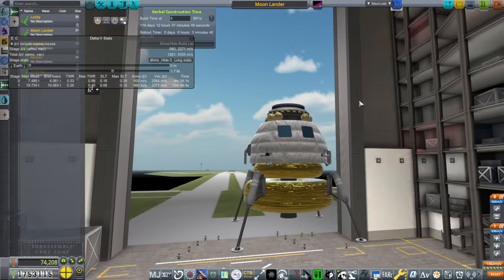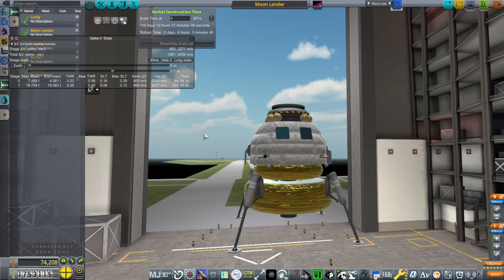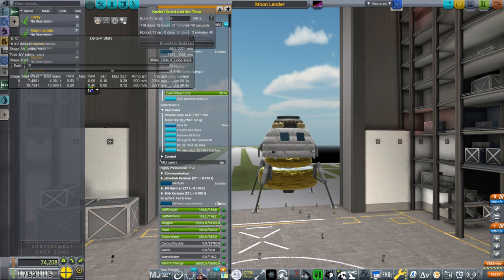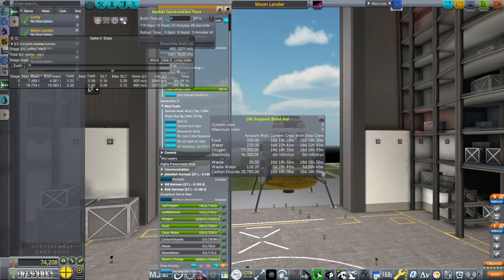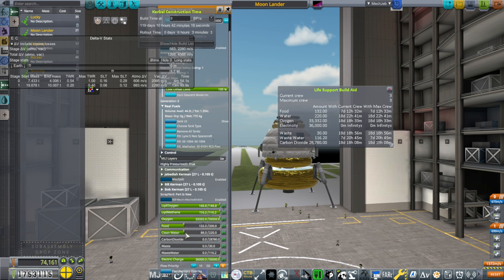You can see the delta-Vs there. I was trying to keep it under 20 tons — that was the goal. So we have a lander with this kind of delta-V, but it's a long burn time for the descent stage, and I'm worried about that. That is the prospective moon lander. It's got plenty of food, water, and oxygen — though we could lighten up on that since it doesn't need two weeks' worth; that's usually for the orbital version. If we cut that by a bit, we'd have better delta-Vs as well.